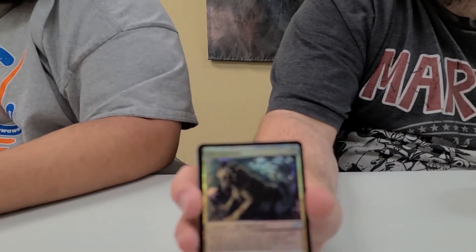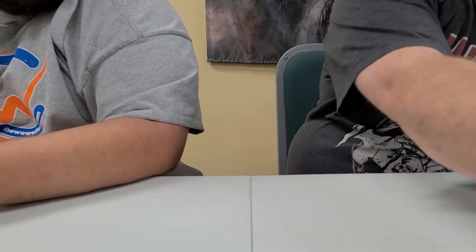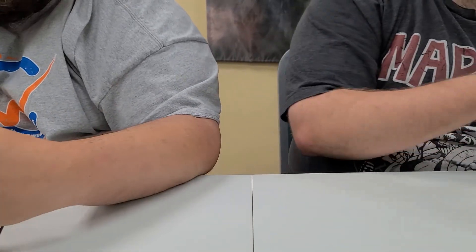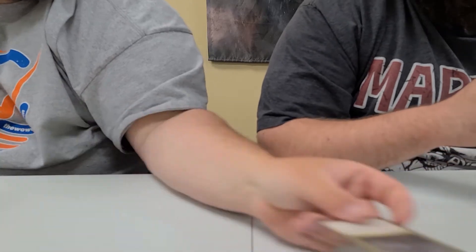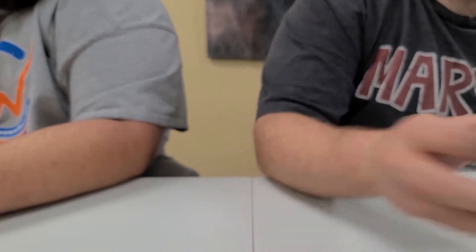Alright, we've got a foil Necropanther, card 196. And Keruga, 225. For being a $10 tier and hitting a Vivien, it's not too bad. He's got a foil rare and two mythics. The rare out of this pack is Titan's Nest, number 212. No all-arts, no alternate arts, no foils. We've got a Snapdax Apex of the Hunt, card 209. This box has been loaded with mythics.